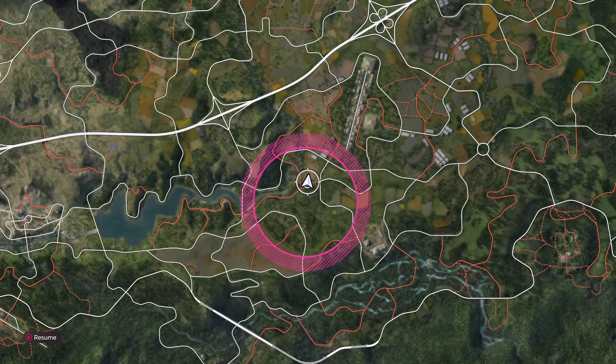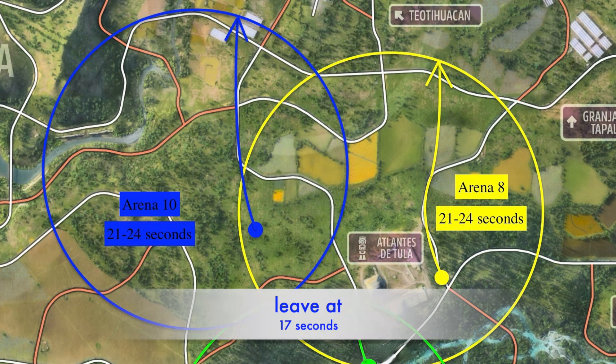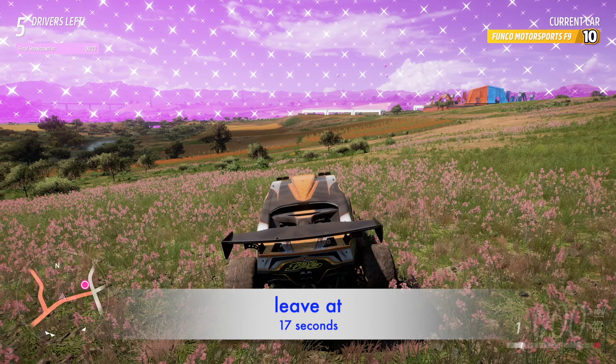That temporary race-off festival site is in line of where I normally would leave. This is Arena 10. If I left from that other position, it would be a range of time from 21 to 24 seconds. Because I'm closer, I'll leave at 17 seconds and may have to adjust my speed as I'm exiting.